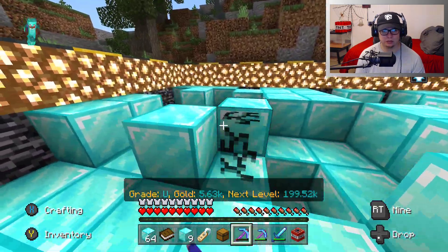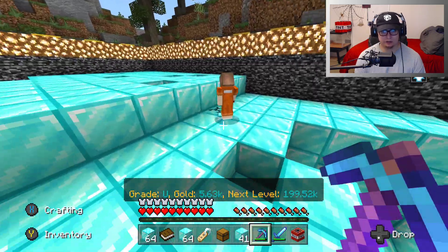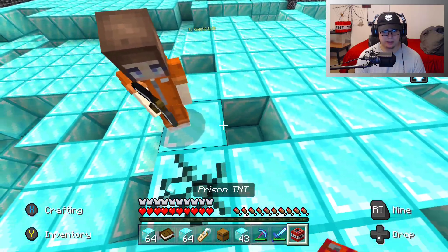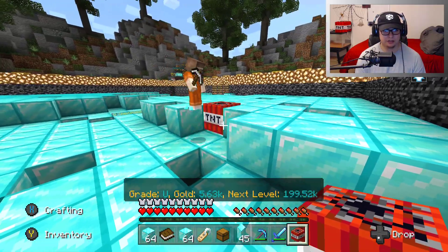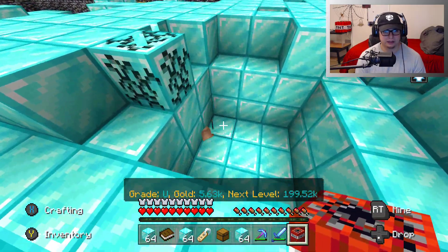My goal, honestly, was to grade up at least twice a day. So if that still happens — okay, little mini prison miner, he's just going to mine random blocks as usual. Here, let me put TNT right next to you — I want to watch you fly. Don't run away — I want to watch you fly. Nice.